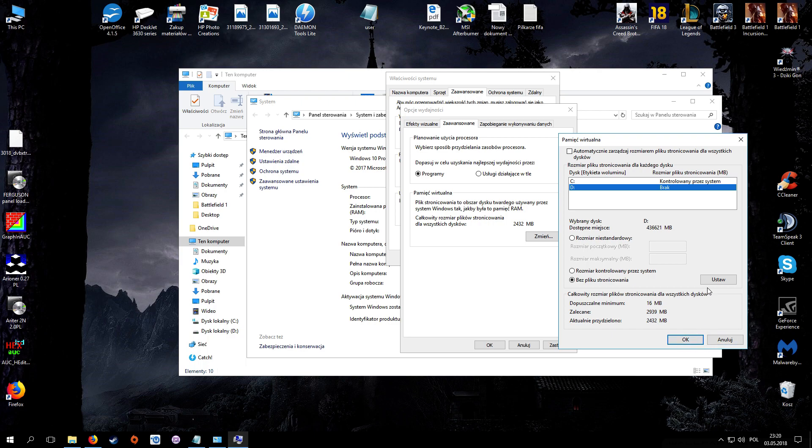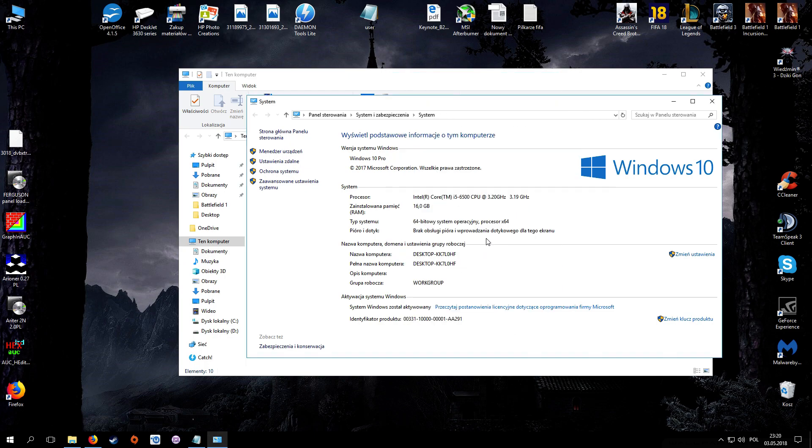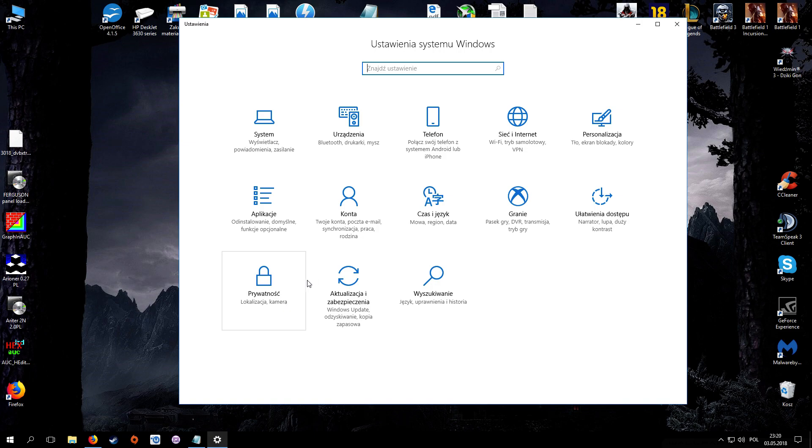Close that, click Set, click OK, click Apply. A window will appear telling you that you need to restart your system — do it. After the restart, go to Settings again. I didn't set that step before, but go to System.